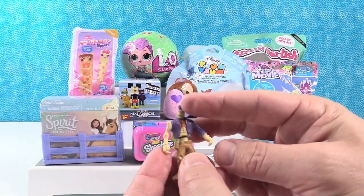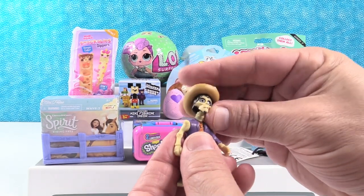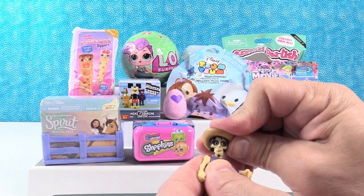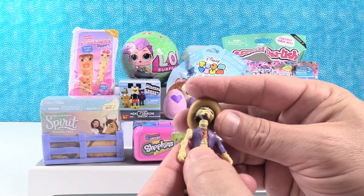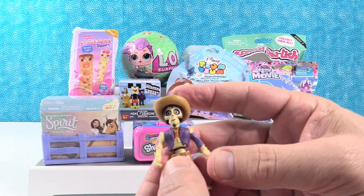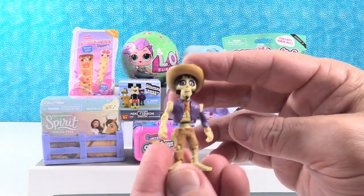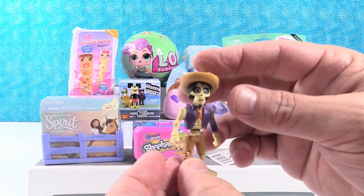He has one arm going the wrong way. There we go, now it's right. Where's my head? Silly Hector. Donde esta my head? It's right here, Hector. Just hang on. There we go. Oh no, my head fell off. That's how I roll in Land of the Dead. There we go. Much better. Hector. That's pretty cool — Hector the skeleton. Very cool.